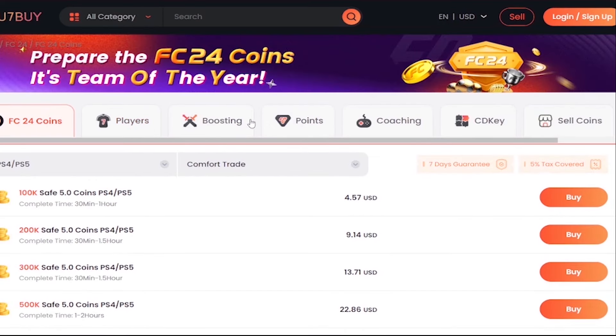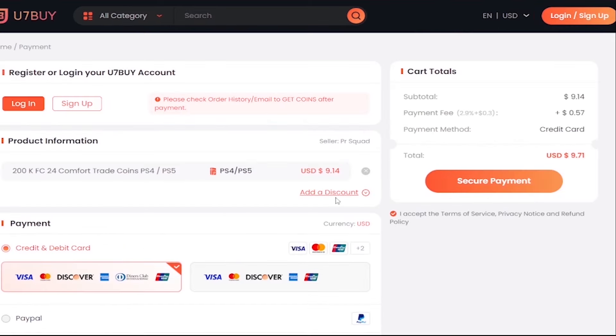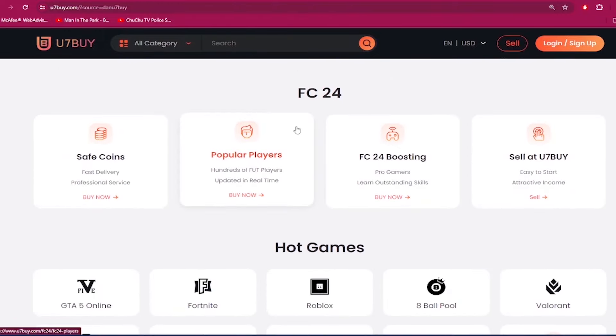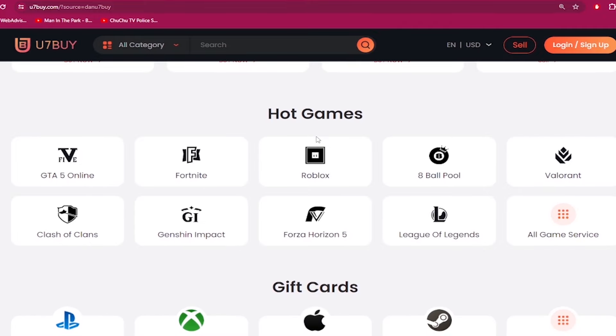If you need to make your ultimate team stronger, go to u7buy.com and buy yourself some cheap and reliable FC24 coins. Make sure to use my discount code 'dan' to get 6% off your next purchase. Apart from FC coins, u7buy.com also provides game services like top mobile games, gift cards, game keys, etc. Click my link in the description and enjoy the cheapest prices.